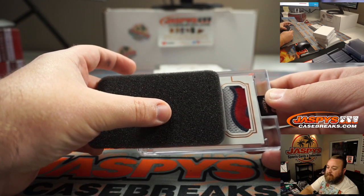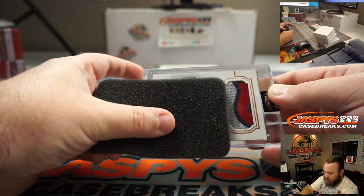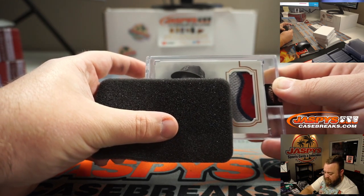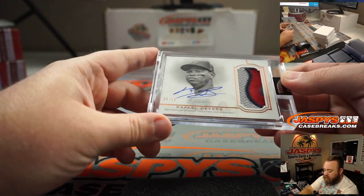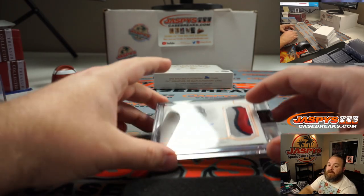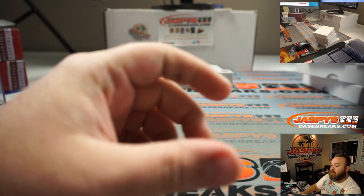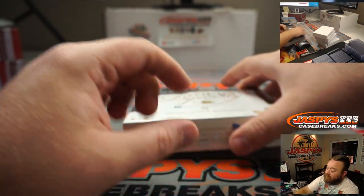Those look like Red Sox colors to me — definitely a Red Sox. How about Rafael Devers, 8 out of 10! That's Tony — his Rafael Devers, Jeff Bagwell, and Matt Chapman spot. Last box — all four of them so far have been out of 10.